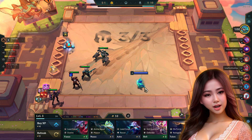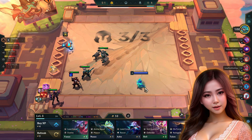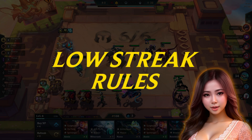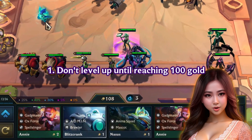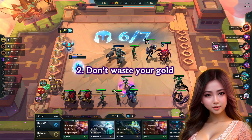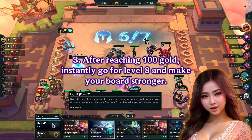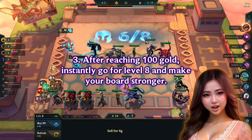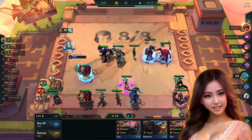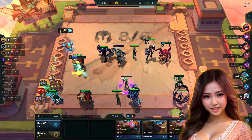I planned to go for a low streak because I wasn't getting any good comps or champions in the early stages of the game. Here are the rules to maintain in low streak mode: don't level up until reaching 100 gold, don't purchase champions, and don't waste gold refreshing the store. After reaching 100 gold, instantly go for level 8 and make your board stronger. If we are going for a losing streak, we have a chance to get the perfect items from the carousel, and that also grants us a very high chance to get rare augments.